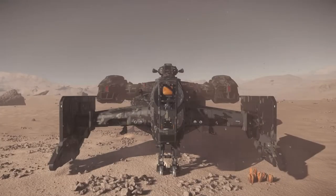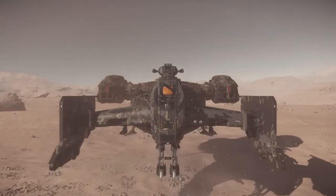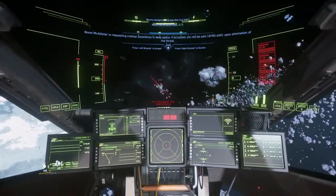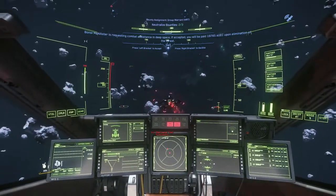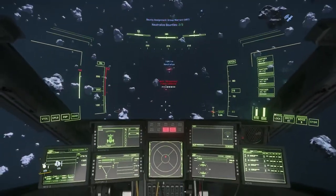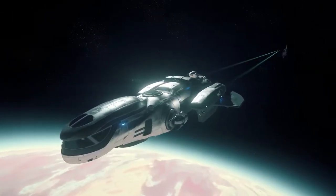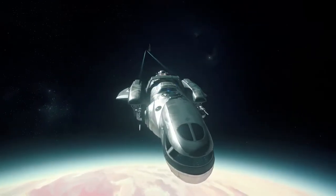The pilot has access to 4 size 3 hardpoints for weapons. It comes with a single size 2 shield and 6 size 4 missile racks. This thing is no slouch in combat, and a skilled pilot and gunner team can run pretty much every level of bounty target in the game, though I wouldn't really recommend it for ERTs. Now, it is hard to mention the benefits of playing with the Cutlass without mentioning the Freelancer — that ship is the closest competitor. I would say that the Freelancer has the edge in cargo running, where the Cutlass is just a bit more fun to fly and has a better layout in my opinion for multi-crew gameplay.